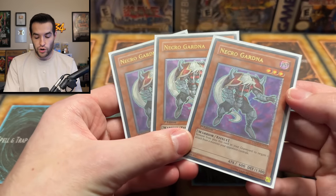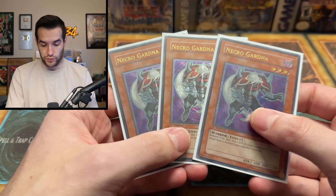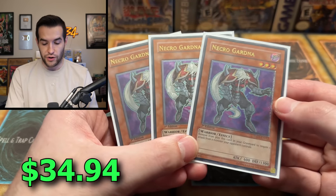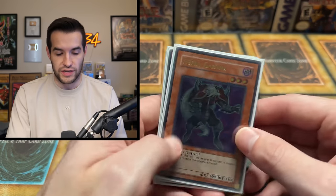Then we have a playset of First Edition Necro Gardna from Tactical Evolution. Tactical Evolution is a really weird set — quality control was wild on it — but beautiful looking cards. I guess this is Lightsworn. I would assume it's Lightsworn. Those are beautiful looking cards.